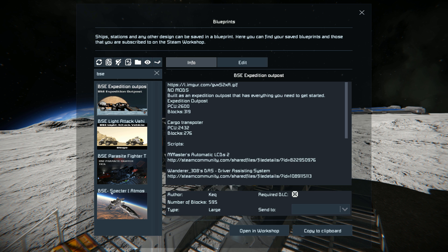The Expedition Outpost weighs in at 595 large blocks and they've actually split out what the block count and PCU limit is for both the base and the small vehicle. The base itself is only 319 and the Cargo Transporter — that little vehicle — is 276.